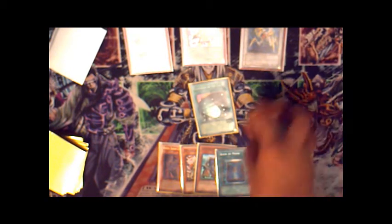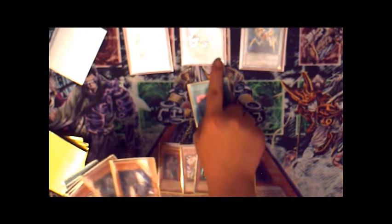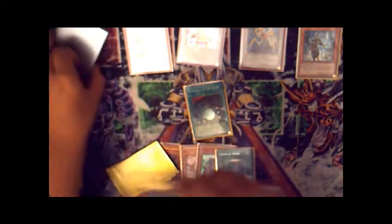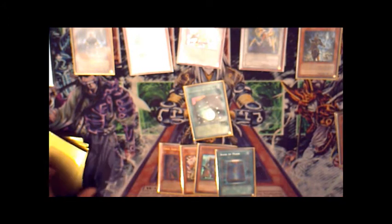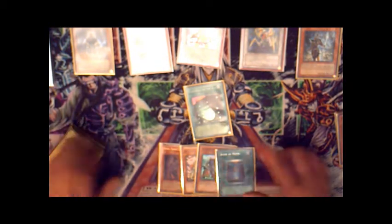Now you have another four counters on Gateway because you normal summoned and then special summoned. You have the ability to remove four and search for a Kizan or Grandmaster, because you control a Six Samurai Shien. That's when the swarming starts. This swarming power and control power that they have is very useful in the meta right now. And obviously they're not any Tier-One deck, but in my opinion they're definitely a top-ten deck.